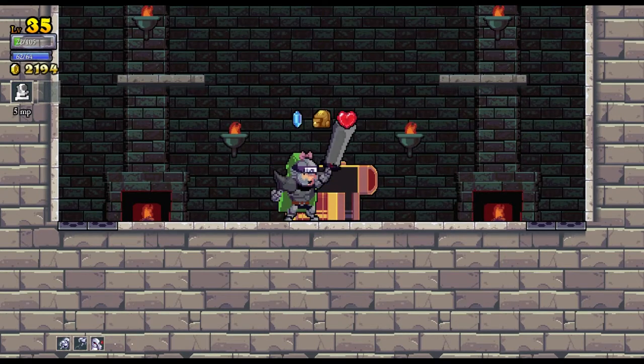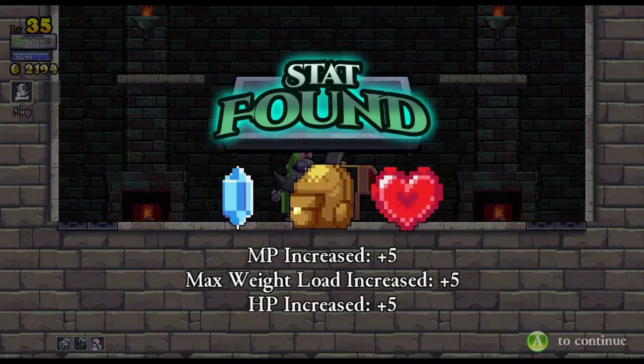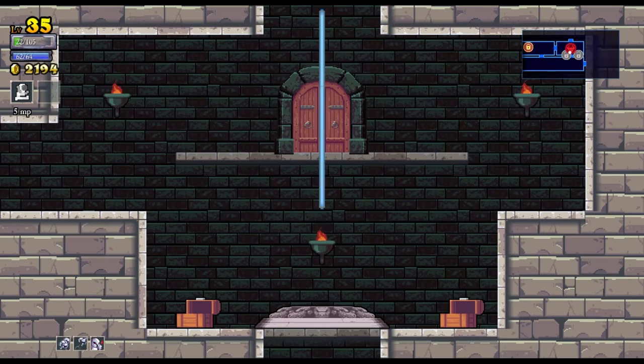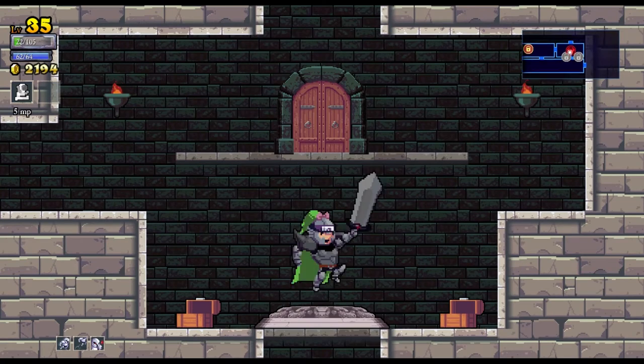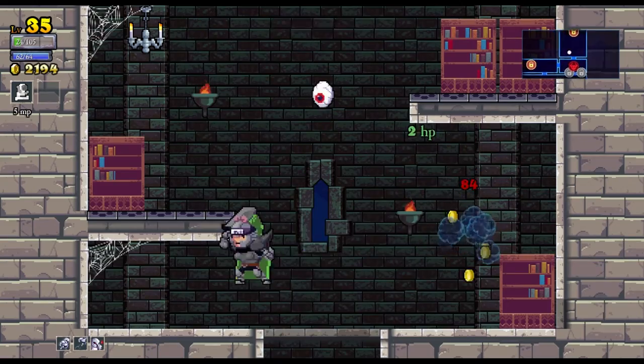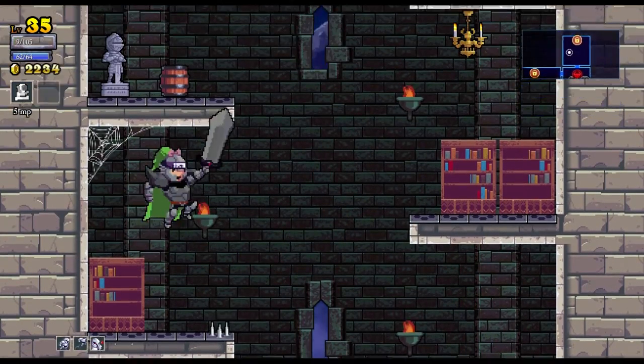Let's see what's in here — it looks like a rupee, a chicken, a heart, mana, and hit points. Stat boosts, that's cool, and teleport. We lit up the eye — wonderful! That was hilarious.